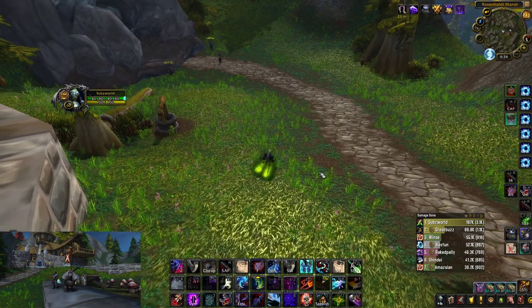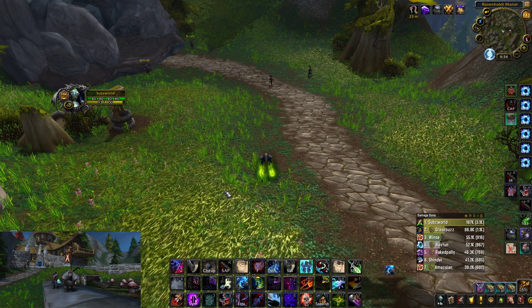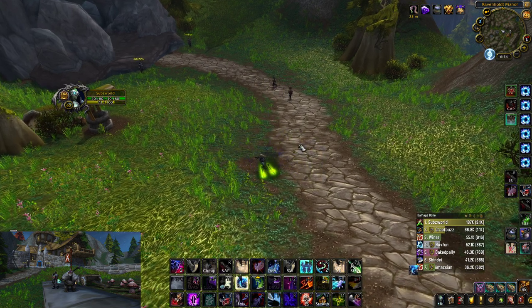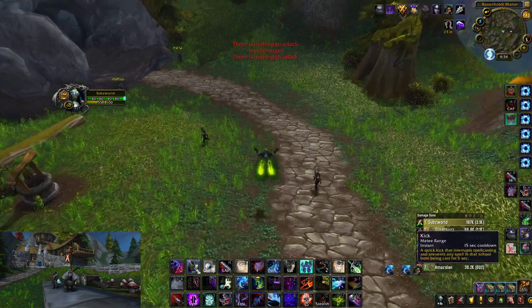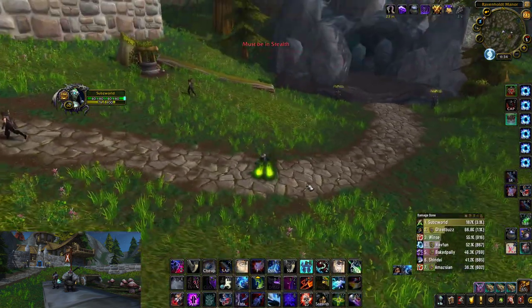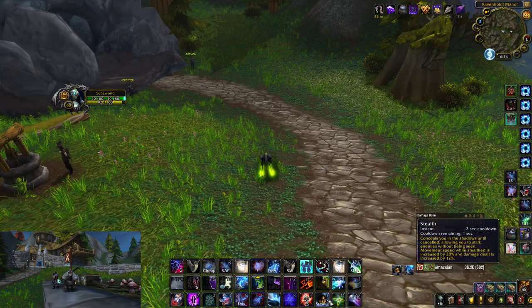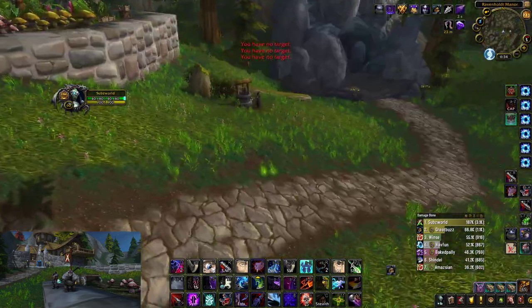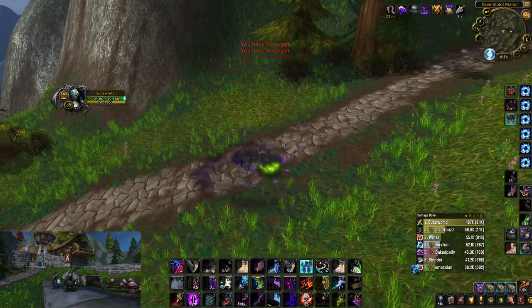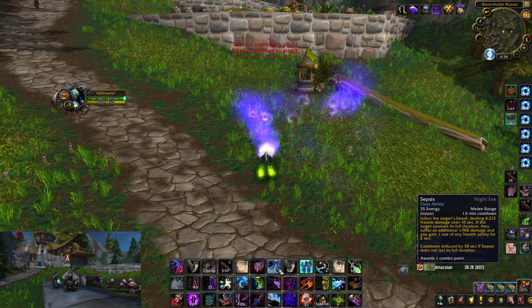I strafe right with D, strafe left with A, and move forward with W. Shuriken Toss is bound to the tilde key — the squiggle to the left of number 1 on your keyboard. I move with Q, W, E, and I press C for stealth, then spam R for sap while running around in circles — that's how I sap people.